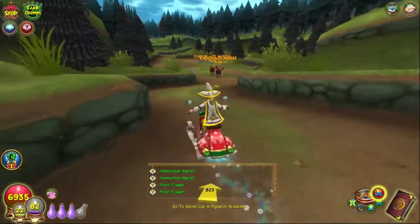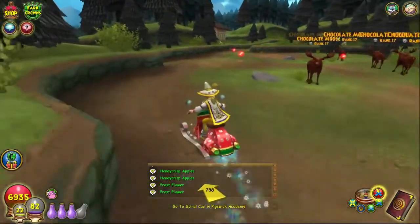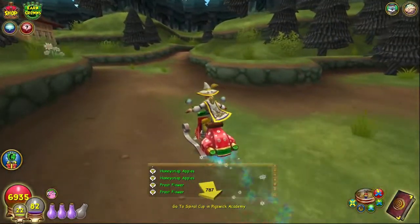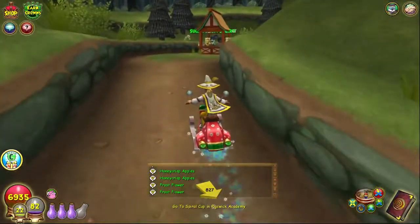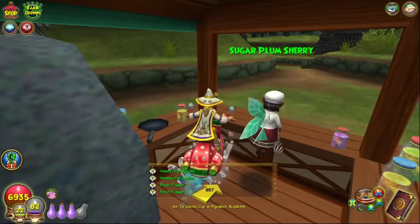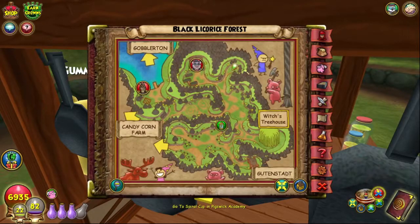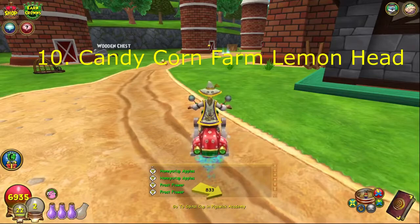For the Black Licorice Forest lemon head, from the tree go left and all the way past the chocolate mousses down this path. Where you see the little stand and the Sugar Plum Sherry, right behind the stand inside you'll find the Black Licorice Forest lemon head, which is located right here on your mini map.